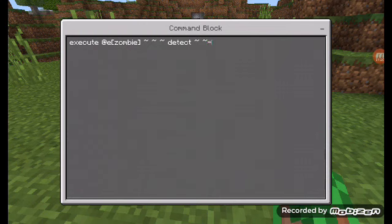We're going to do detect, squiggly squiggly negative one — so the block under it. That means it will look for a block under it. We're going to test for stone, so type stone, and then you're going to have to give it data, so it's zero.